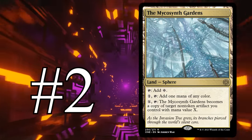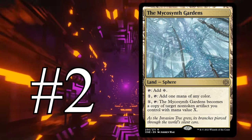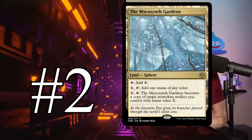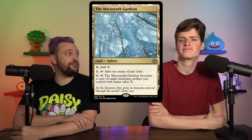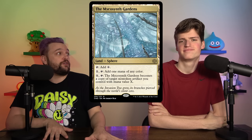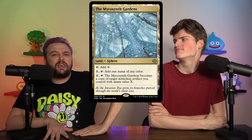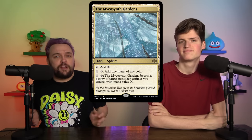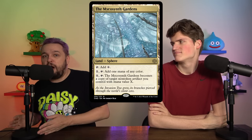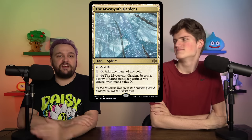Number two is a land — the Mycosynth Gardens. It taps for a colorless, or you can pay one and tap to make a colored mana (though you're pretty much never doing that). Then you pay X and tap it to have it become a copy of a non-token artifact you control. This card is awesome. All you need is a decent artifact in your deck and a utility slot where you can afford a colorless land. At instant speed, your land can just become the best artifact on your battlefield — and you gave up a plains, a mountain, or a forest for it. It's basically an MDFC: it comes in as a land, stays on the battlefield, and then at the best moment it becomes anything else.